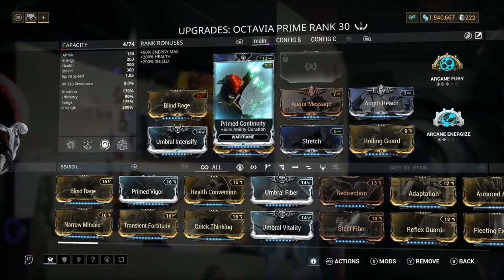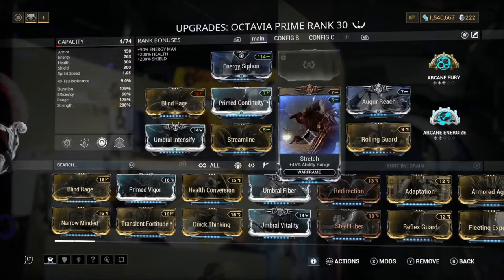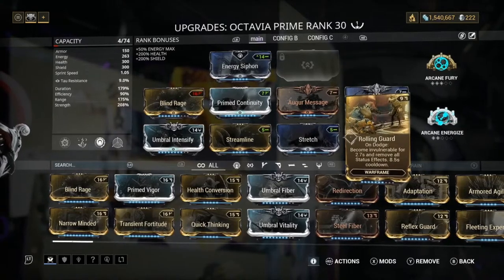Next, we have Prime Continuity for duration, because you want a nice amount of duration on your Amp, your Mallet, and everything. Next, we have Augur Secrets for more duration — again, you want a nice amount of duration. Next, we have Stretch and Augur Reach for range. Augur mods in general are really, really good because you get energy when you use your abilities, and if you know about the shield gating system, that can be a huge bonus. Finally, we have Rolling Guard, which makes us go invulnerable — it helps us out a ton.